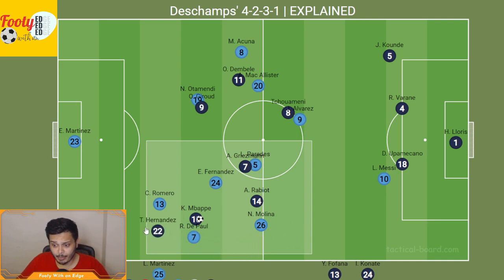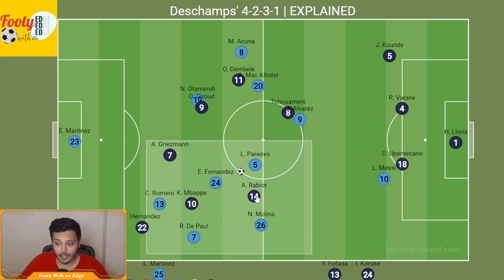So Hernandez could overlap past Mbappé, Mbappé could move into these areas and pass the ball to Griezmann, Griezmann can find Giroud or make a forward run himself, and Rabiot can make runs or link up the play as needed. The counterattack for France is absolutely deadly, and this is how they've been so successful this tournament.